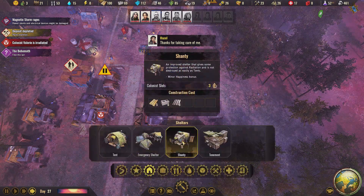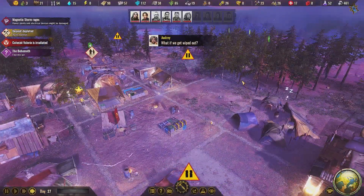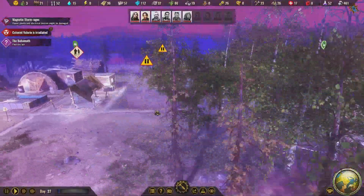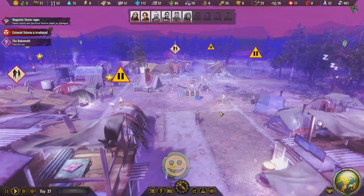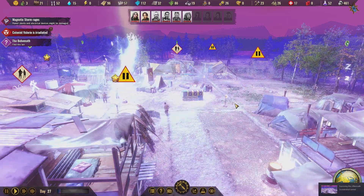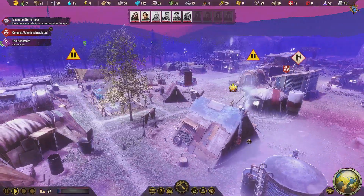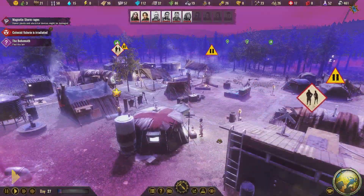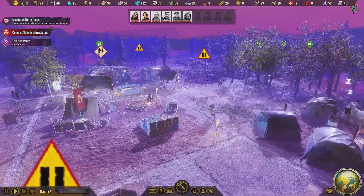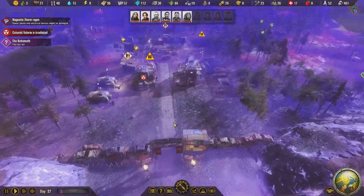Oh my gosh! Sorry, maybe I was wrong. This is crazy - lightning striking everywhere! The blue glow! The magnetic storm is in fact more wild than I thought it was. It rages and it causes havoc. Do you see those lightning strikes coming down? They are crazy. We've got to survive a magnetic storm - the aftermath really does not let up. Oh my goodness, those lightning strikes coming down all over the place. There's an eerie glow across everything.